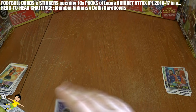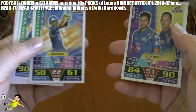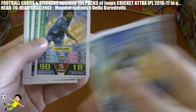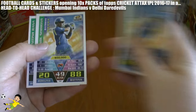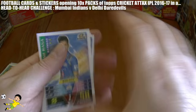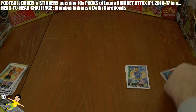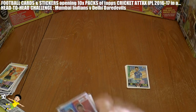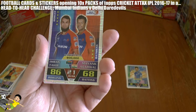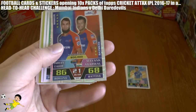Let's see how many runs Mumbai have accumulated: 51, 22 — so 73, 78, 79, and 91, 130, 140 — 141 runs for the Mumbai Indians. So it's 141 runs to beat for Delhi Daredevils for the first head-to-head victory on Cricket Attacks.